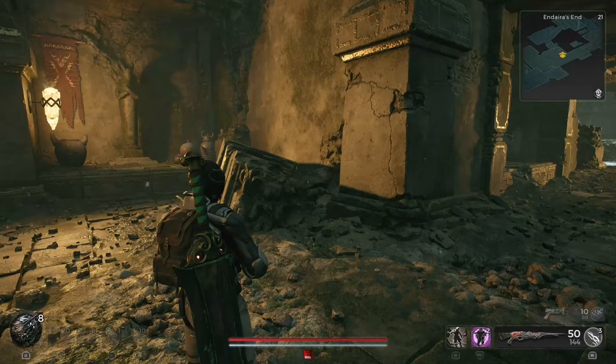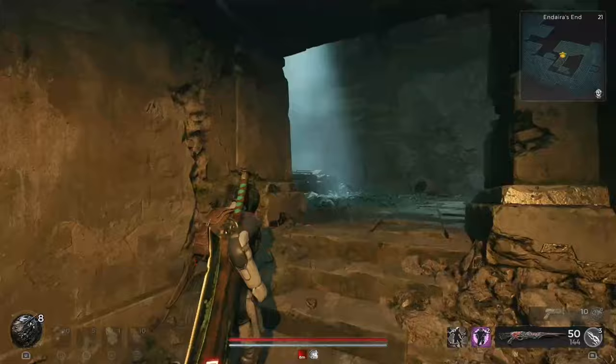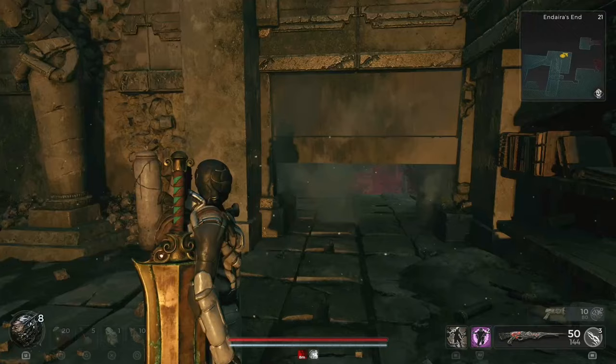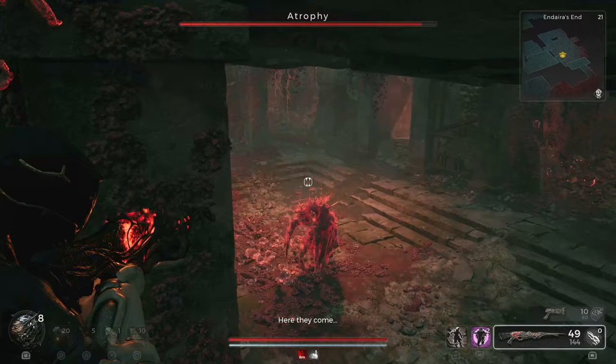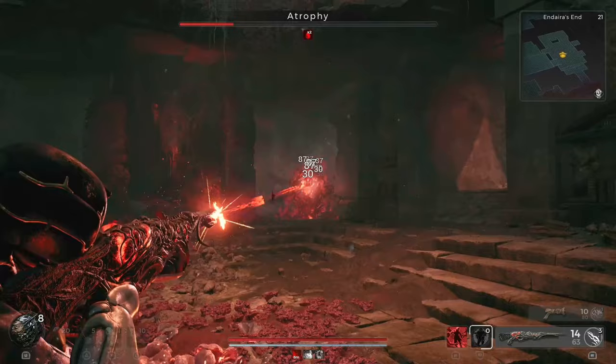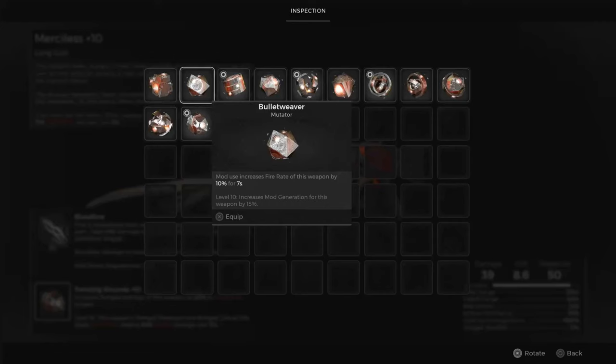Entropy and the Rot Stalker can be located in Dairie's End. Search for holes in the floor in the corners of the areas. Upon dropping in, you'll find yourself in a library-like space. Ascend the stairs and position yourself in the corner to find a hidden doorway. Move forward to reach a ledge where you'll encounter Entropy. Engage it from here until it teleports you closer, then dodge and continue firing. During this process, the Rot Stalker will be summoned, and its weak spot will be exposed, allowing you to unleash your firepower. After defeating both foes, you'll be rewarded with the Bullet Weaver Mutator, boosting your weapon's fire rate by 10% for 7 seconds. At level 10, it increases mod generation by 15% and lasts for 7 seconds.